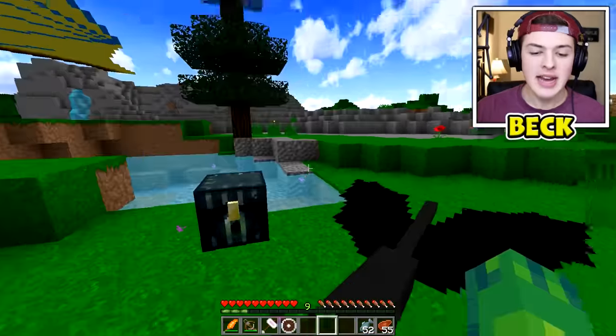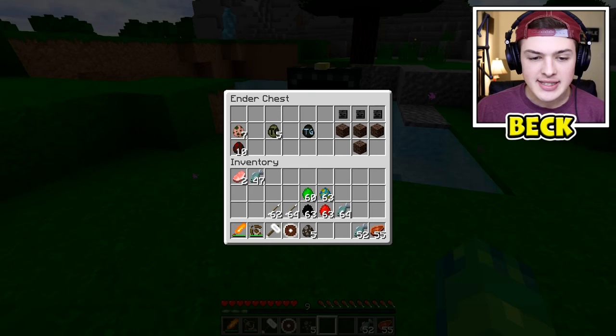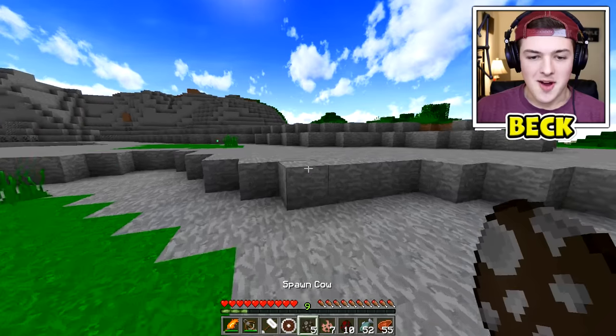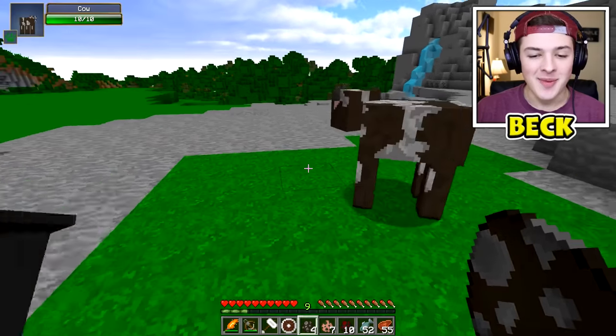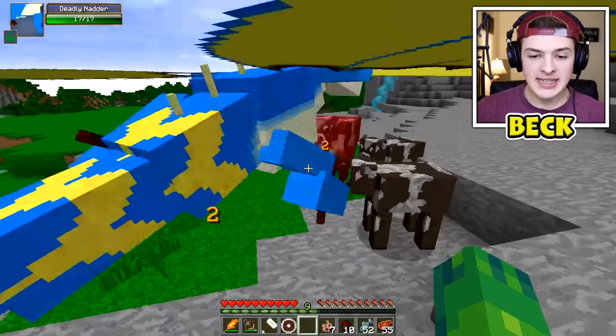We also have our dragon blade. Bestie wants me to take down five fake Besties. Yes, we're taking down five fake Besties — we also have some zombie pigmen and some spiders. Stupid fake Besties — they're not gonna know what hit them. One, two, three, four, five — die, stupid fake Besties! Yes, this is awesome!